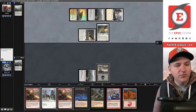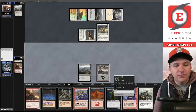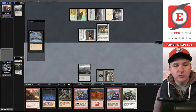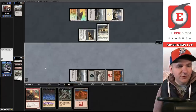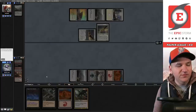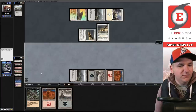They cycle Ash Barons, play the Plains, get off it into another Hawk. I'm at 19 life. On their end step we'll cycle the Imposing Vantasaur, cycle the Drannith Stinger into another Rite of Flame — things are looking pretty good. We'll cycle this Street Wraith. Dark Ritual, play the mountain, Rite of Flame, Rite of Flame. We'll cycle the Healer. I'm not going to play Stinger just yet.